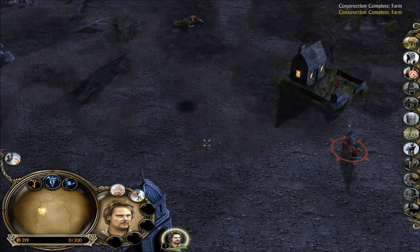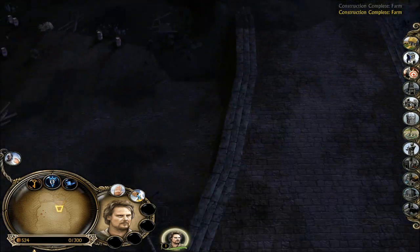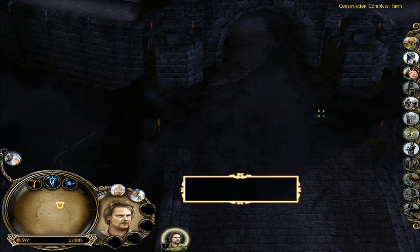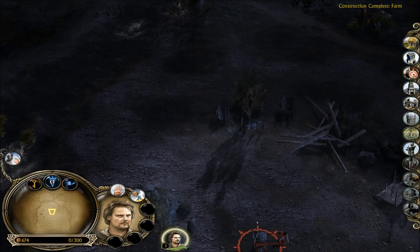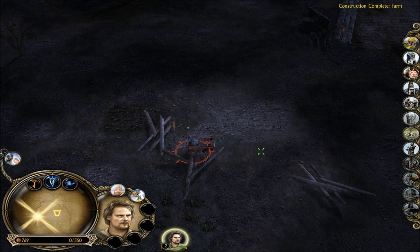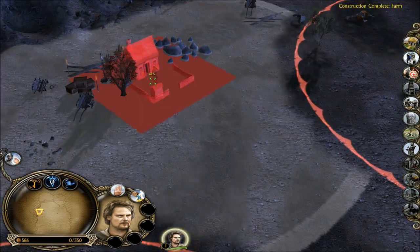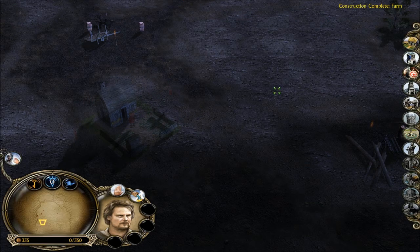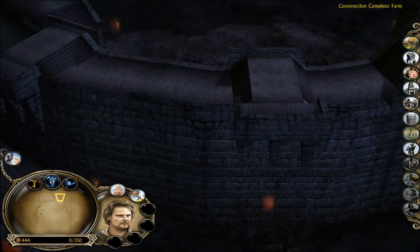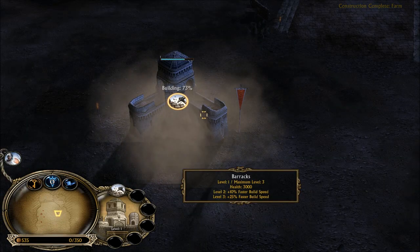We're done building over here. Anyway, my strategy here is to bottleneck the computer into his fortress so that he can't expand out of it. I'm just going to start building by this bridge here — that's the only way in and the only way out of Helm's Deep. I'm going to build a barracks around here. Basically all of this area I see on the mini-map will be mine. The computer will be confined to this tiny area of Helm's Deep.